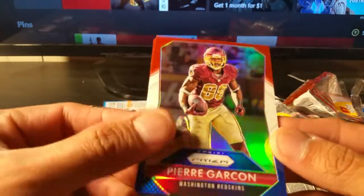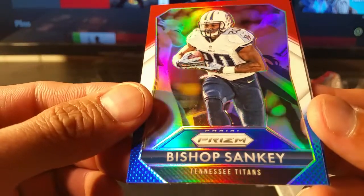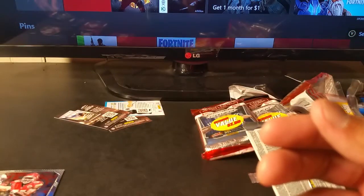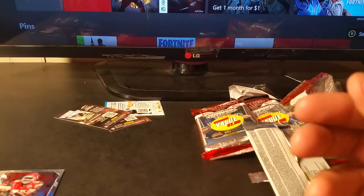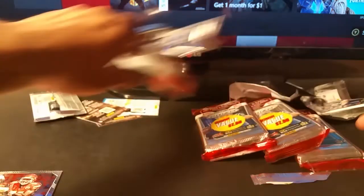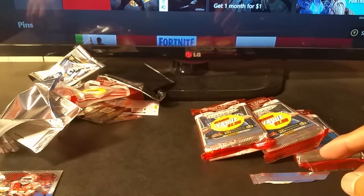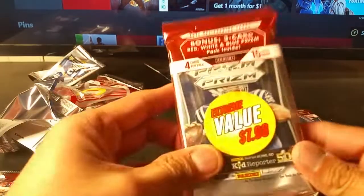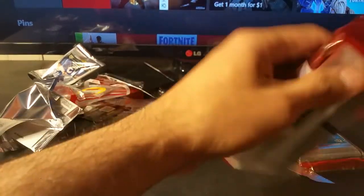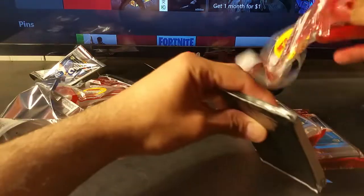Pierre Garcon, Bishop Sankey, and a Ty Montgomery rookie card — that's a really nice one. So that was the first pack — not bad. For eight dollars: a Brett Favre parallel, three rookies, base, and the red, white, and blue. This next one feels kind of thick, so maybe we got something special in here.